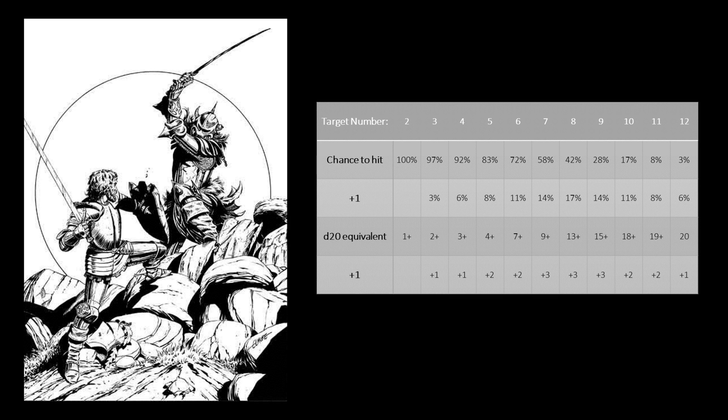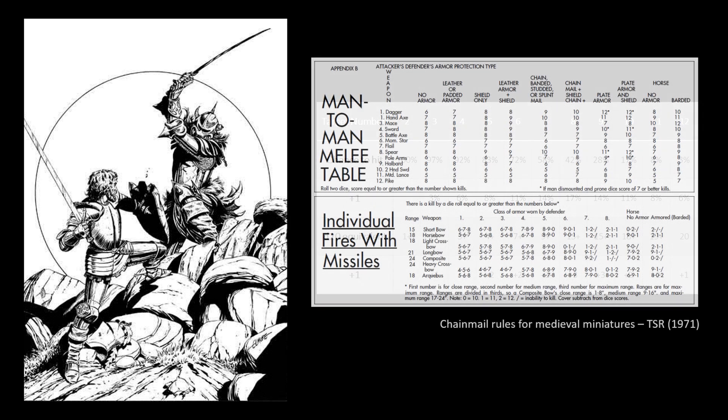Using this system, fighters get multiple attacks against one hit dice creatures, and their chance to hit is dependent on the weapons they are using and the armor worn by the opponent. We can imagine a third level fighter with a sword fighting against three goblins — he would get three attacks, each requiring a 9 or more on 2D6, equivalent to ascending armor class of 15. If the fighter was using a flail, he would require a 7 or more on 2D6, the equivalent of ascending armor class 9. The type of weapon used makes a big difference, but still, the fighter has the chance of killing all three goblins in a single round.